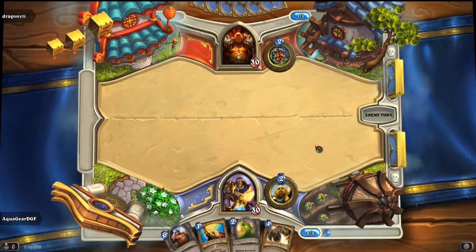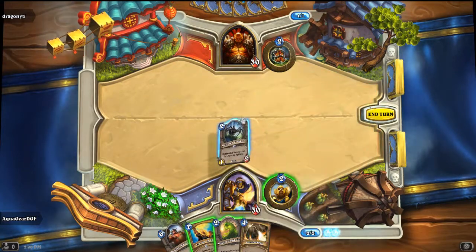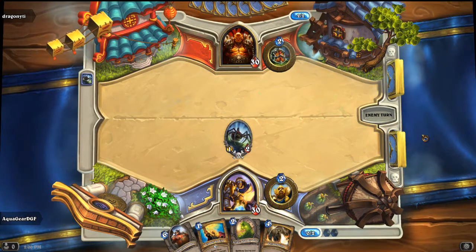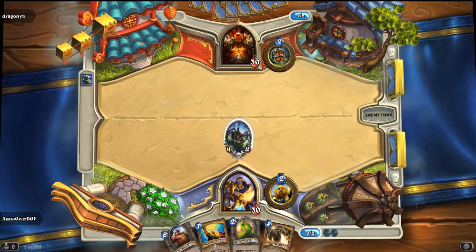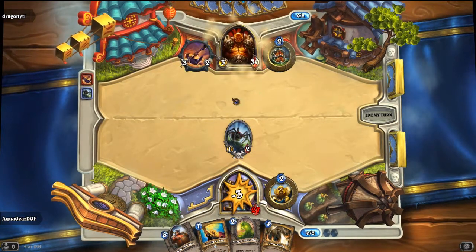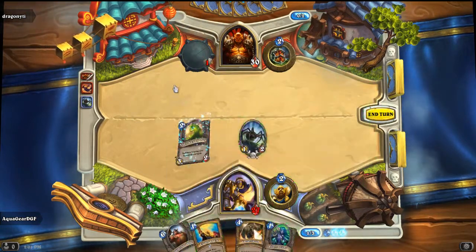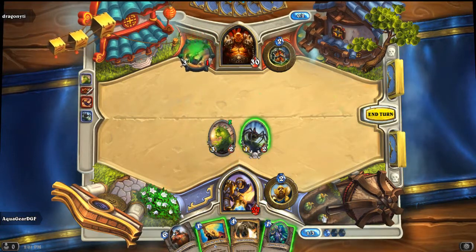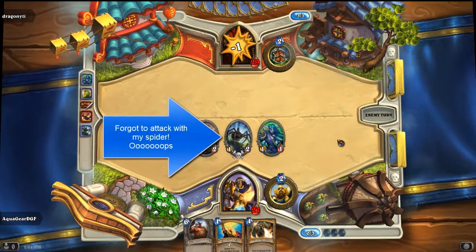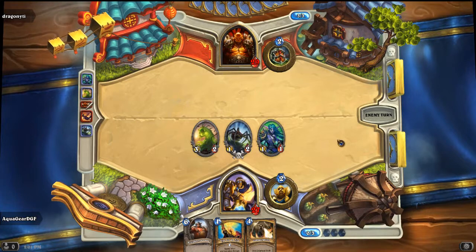I never liked the beginning turns — you can never do anything unless you get lucky with a good one-mana card. I'll end my turn with the haunted spider out. If you guys don't know, if he kills this, it summons two spiders with one health. Perfect — there you go guys, that weapon. I knew he was going to pull out a weapon, so what I'm going to do is send out this card to destroy his weapon, and like that it is gone. I'll send out my elven archer and give one attack to him — there ends my turn. I'm doing very good in the beginning: I've already destroyed his weapon and I have three minions out, one very good one and two decent ones.